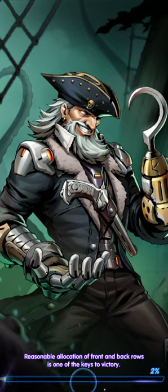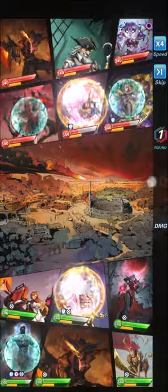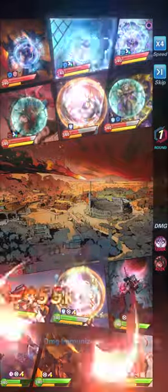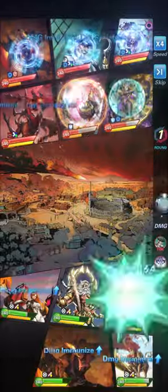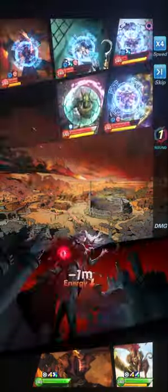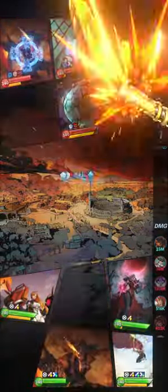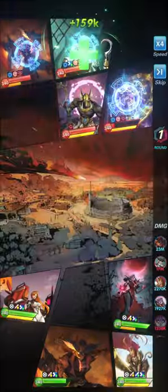Let's see if we can win this round. Hopefully the Great Sage takes out Darkness — we put him in her pathway. They took out our hero too early. We took out Darkness, but now we're stuck with the Fury Wave. The Fury Wave is taking us out as soon as we kill any of the enemies.